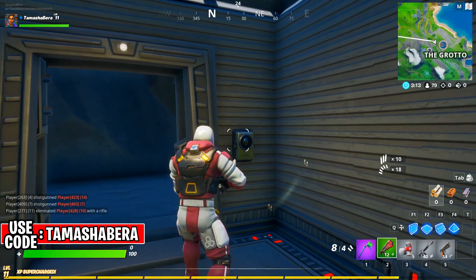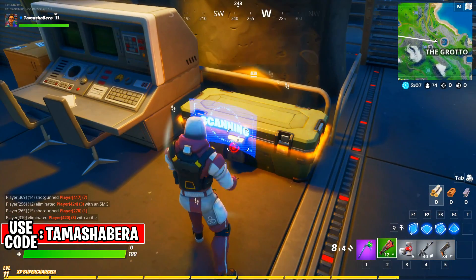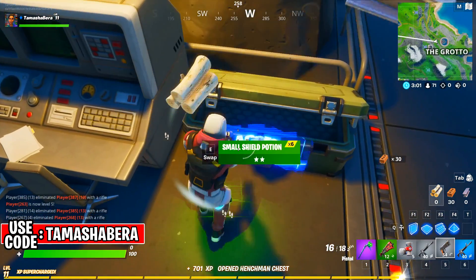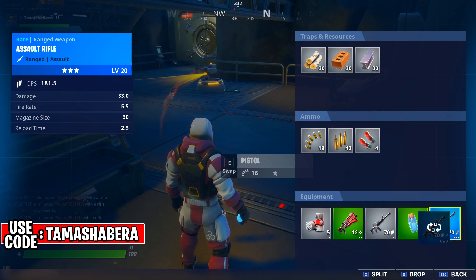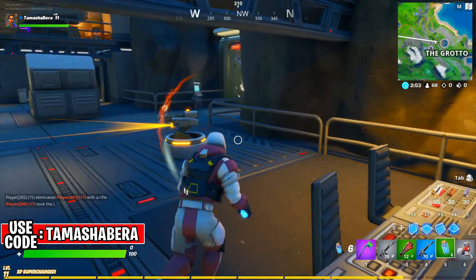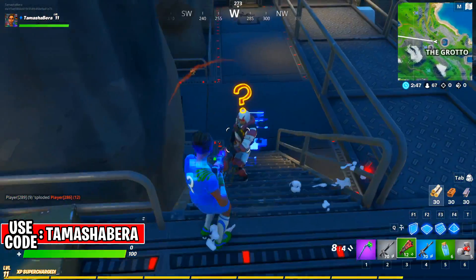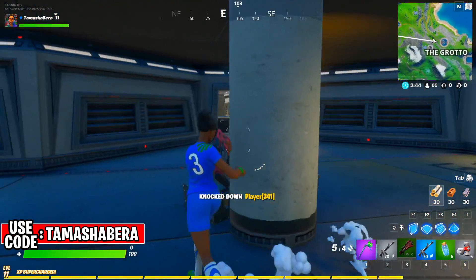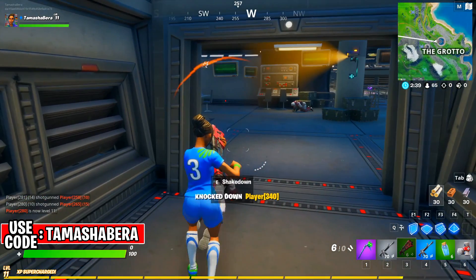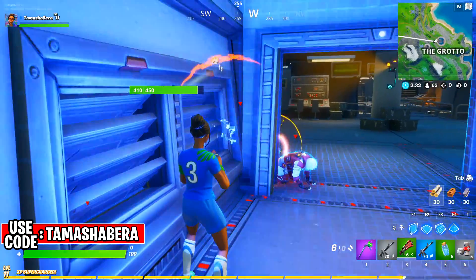We're going to get some more weapons so we can defend ourselves when the main boss comes out. The boss is Brutus, who is the main leader at the Grotto. Once you take care of Brutus — if you eliminate him — you will get the Grotto keycard. Go to the first level and make sure you're not too close to the henchmen; take out all the henchmen until you see Brutus. He will be in a jacket.